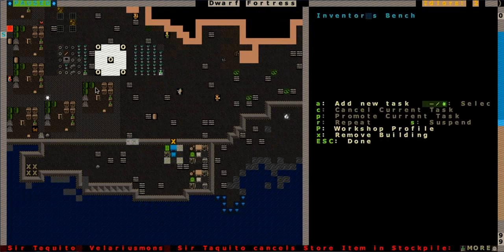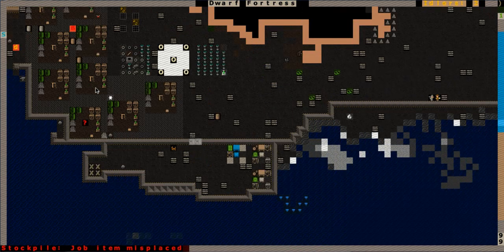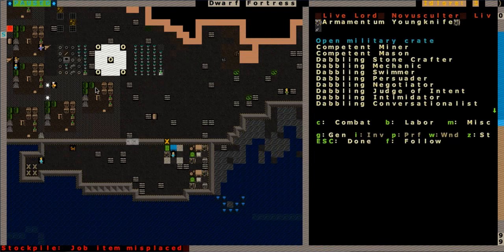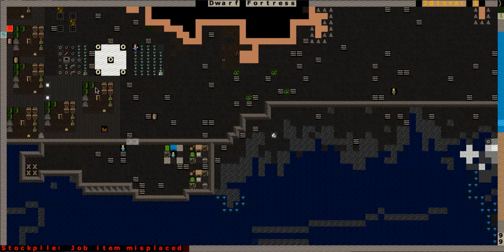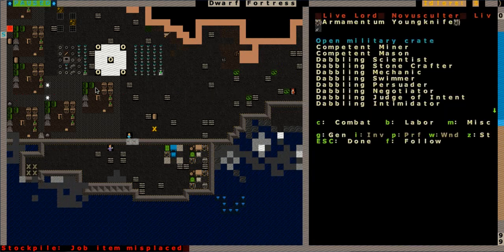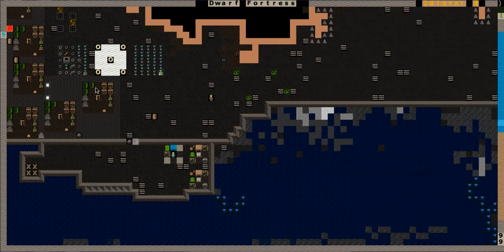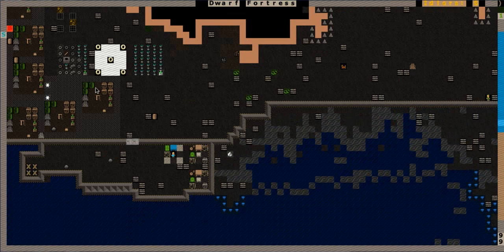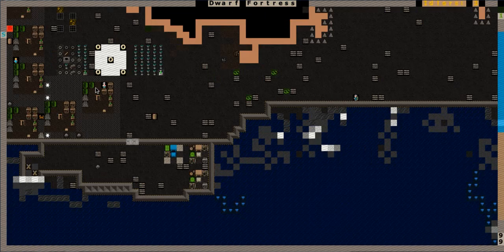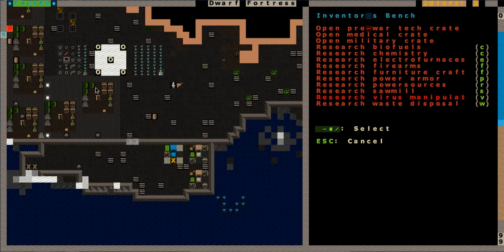This is built. From all of those scrap logs that we scavenged, I found at least one military crate. We'll set that to be opened right there. Crates can have good things in them - they can also have real bad things, I believe. Livelord is opening a military crate - that youngster's got spunk. He didn't wait for someone else to step up and do it. Question is - did we get anything? I don't know how to actually check. I don't think it'll tell you that you found blueprints or computer parts. So we're out of military crates - from all those logs we only got two military crates, and I don't think we got any parts from them.